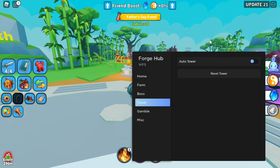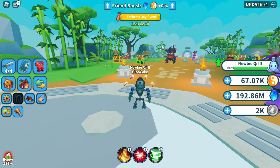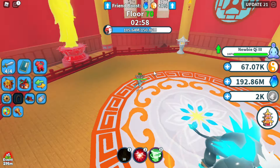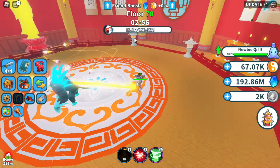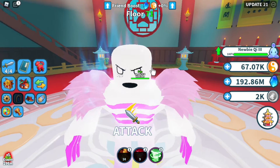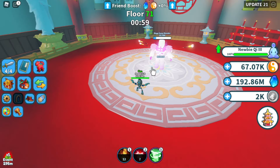Now let's go to the tower. You select the tower and it's going to automatically teleport you and kill everything in the tower automatically, just like the boss feature. It's going to do all the floors for you.